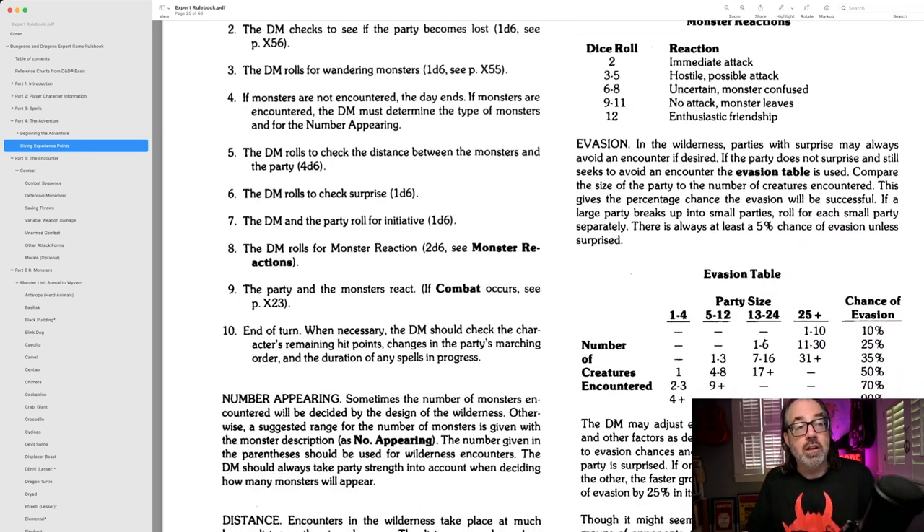We have the same monster reactions. So you encounter a group of bugbears in the woods, you roll on this table — you might get immediate attack, hostile possible attack, uncertain, no attack, etc. This is all the same as in the dungeon, and it factors into the idea that not everything's going to fight you.